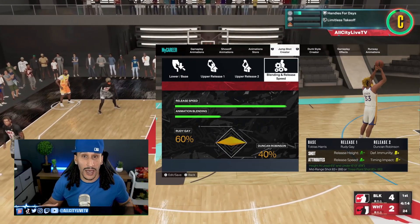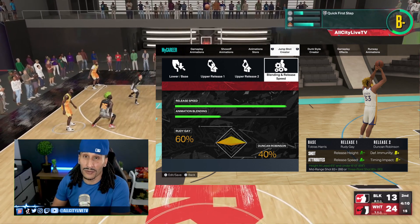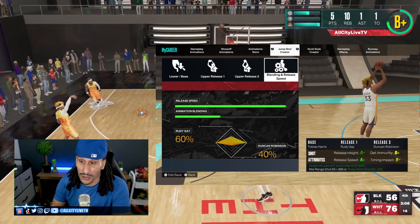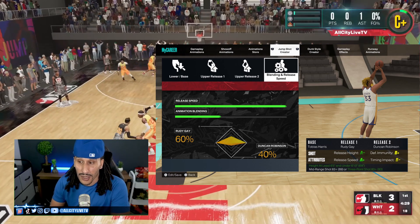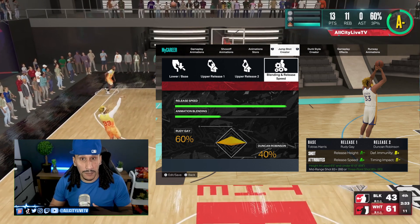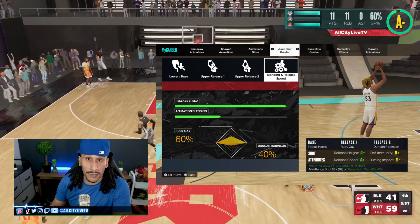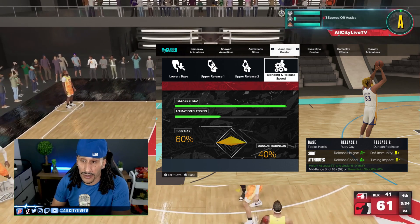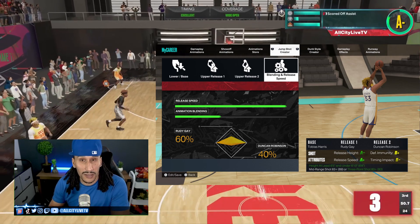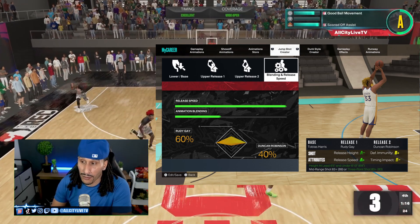The second jump shot I want to give you guys is my favorite out of the bunch. Tobias Harris base, Rudy Gay release one, Duncan Robinson release two. Those two releases offer such a great release cue. 60% Rudy Gay, 40% Duncan Robinson, max speed. In regards to spot-up shooting, this particular jump shot is very similar in speed — at least the way the animation plays out — to LaMelo Ball, so it was very easy to get used to. Might be a little too fast for beginner level players, but you guys are welcome to try this one out. You won't be disappointed. Note that PGs draining their stamina going into an animation will see a slowdown with that Tobias Harris base.